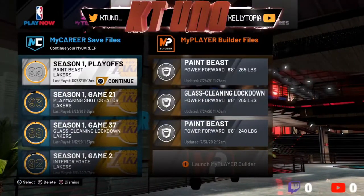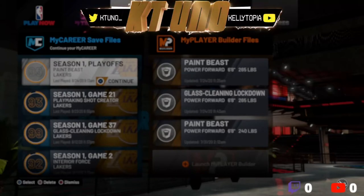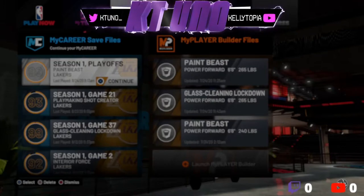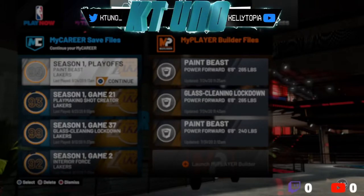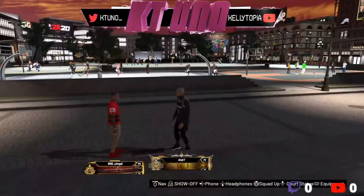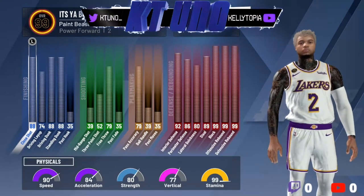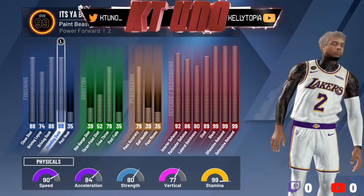I really enjoyed being 6'9" — I'm not gonna lie. I have 6'8" builds too, paint beast 6'8". I've been doing this. A lot of people are going to be solely bought on being 6'8" once they see the stats. I don't know if the demo plans on changing anything, but right now the 6'9" and the 6'8" both look godly. The all-reds in 2K21 are demigod builds — it's really crazy. The build feels complete.